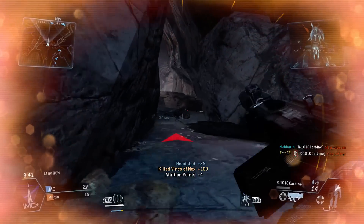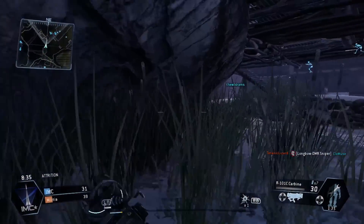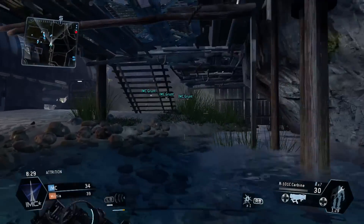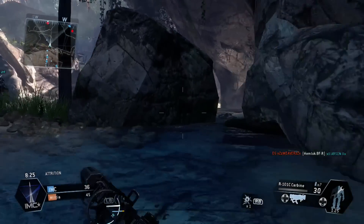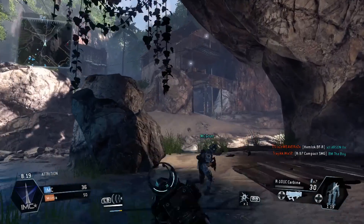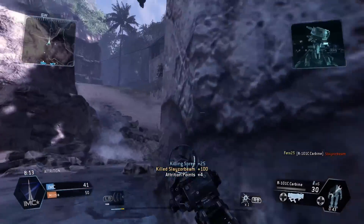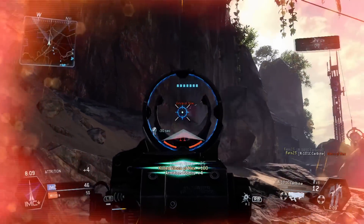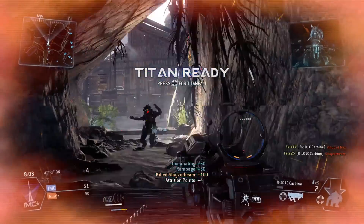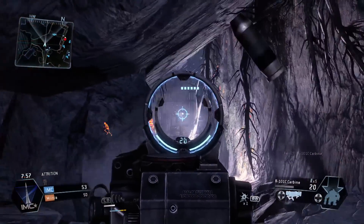I'm playing Attrition here — I don't remember the name of the map but not a big deal. One of the interesting things about Titanfall, especially in a game mode like Attrition, is the verticality. I mentioned it in my beginner's guide and people commented saying it's true. The parkour element adds to that. I don't do a very good job in this video of showing parkour and verticality — it's not a great map for it — but to me that's one of the most fun elements of Titanfall.